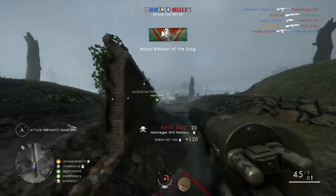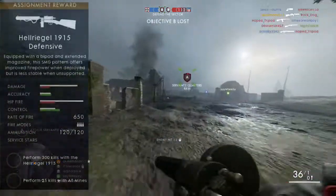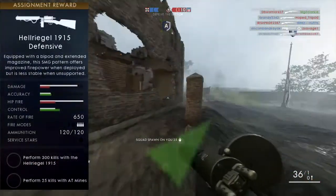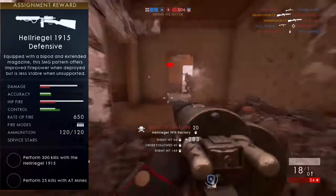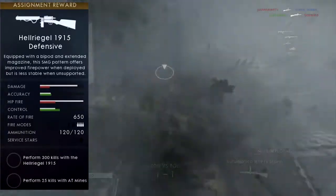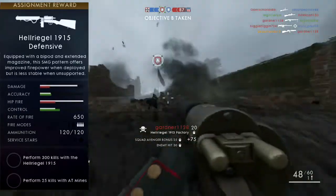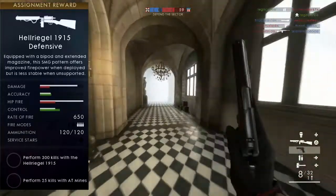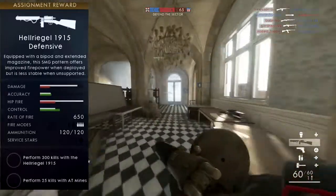I'll show you guys some of the images on screen. Starting with the Hell Regal 1915 — it has a Defensive variant, and this one is actually quite interesting. The Hell Regal is my favorite gun of all time, and just looking at this gun already, it has 120 bullets in a magazine. That is ridiculous — I have never heard of such a thing before. Some people are actually quite angry over this, the fact that now the Hell Regal is even more overpowered.